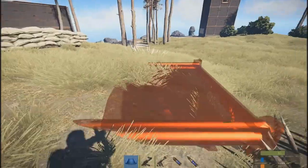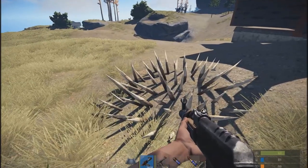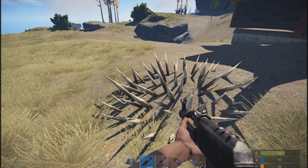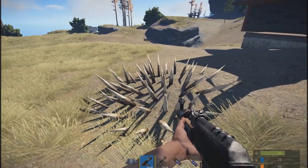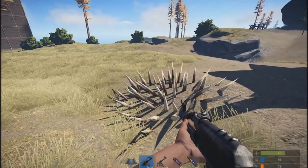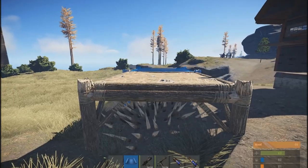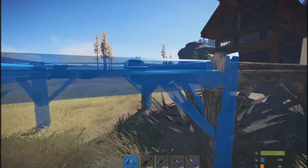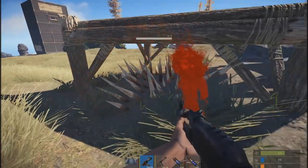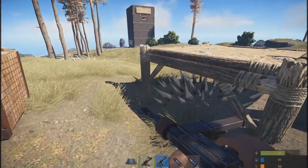Sticking with the motif of base defenses, there are now some wooden floor spikes added into the game. They are also not a default blueprint. They cost 300 wood per set to make and cannot be placed on foundations at this point in time. However, you can put foundations over the spikes, which opens up some very inventive trap possibilities. Rust is always about mitigating against raiders, and you'll certainly want to use spikes in that endeavor.